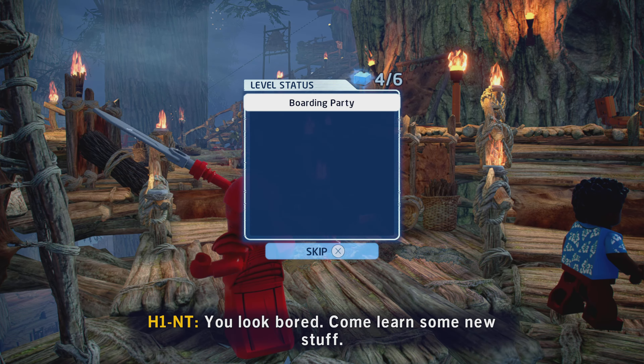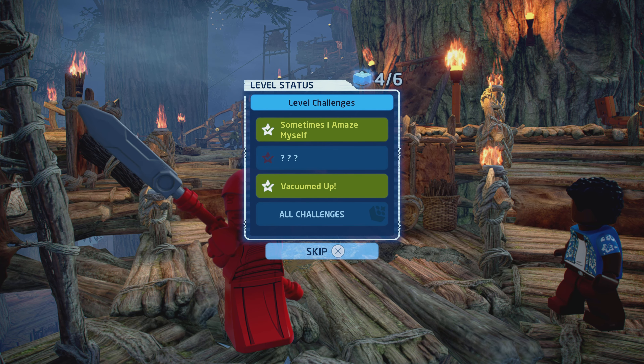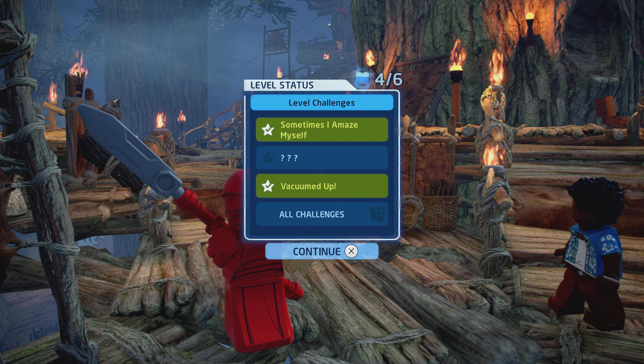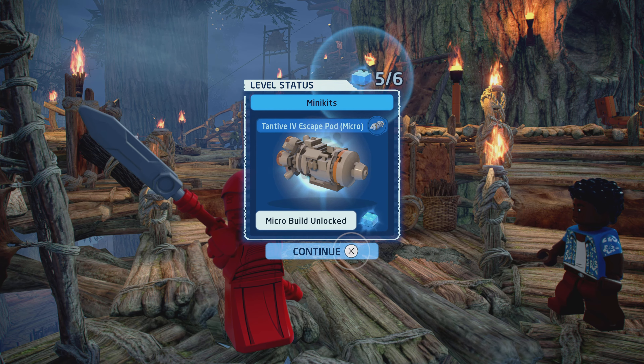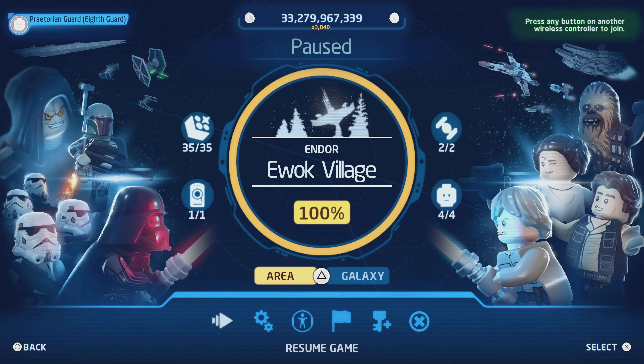Let's see our loot — we got True Jedi. It does not say we completed the last challenge. That is interesting because I know we did exactly what we were supposed to do. I'll have to figure that out later. We got all the kits. That is curious why we didn't get that last challenge, because I looked it up and that was precisely what we were supposed to do. But anyway, I'll have to figure that out next time. Stay tuned for the next part — and until then, just remember: never stop gaming!